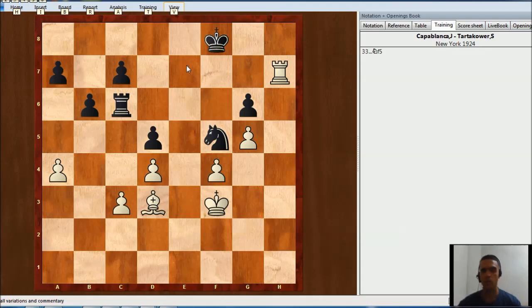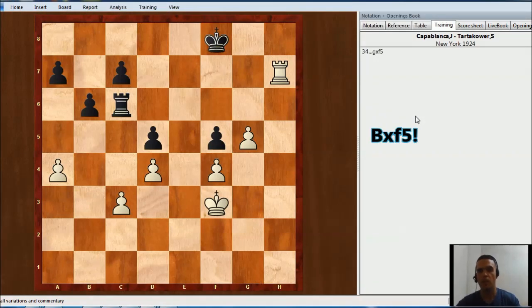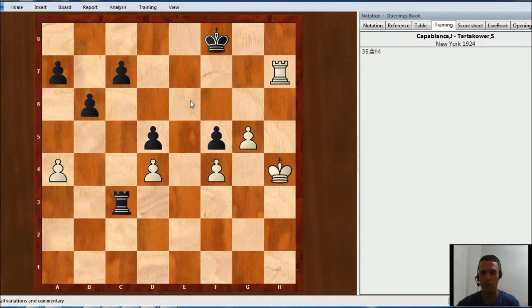So let's see how this continues. He played this move and now king g3 — he doesn't mind this pawn. Rook takes pawn, king h4, rook f3, and now g6.